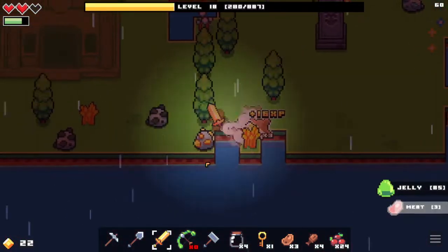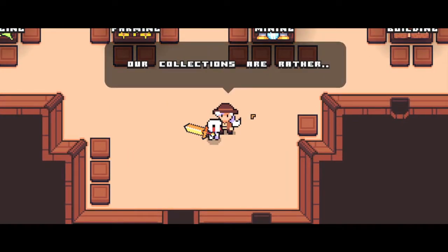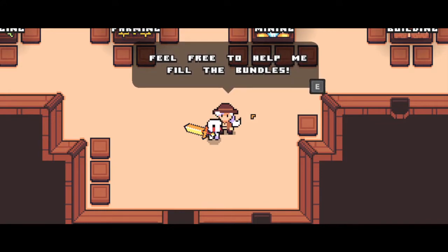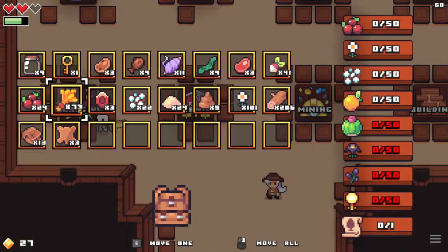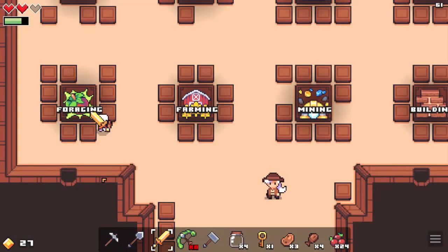The museum is, well, it's a lot of work. Welcome to the museum. Our collections are rather incomplete at the moment. Feel free to help me fill the bundles — you will get a reward for each one completed. We need 50 berries, 50 flowers, 50 fiber, 50 oranges, 50 cactus, 50 nightshade, 50 lavender, 50 cinder blooms, and then one scroll — I don't remember which one.